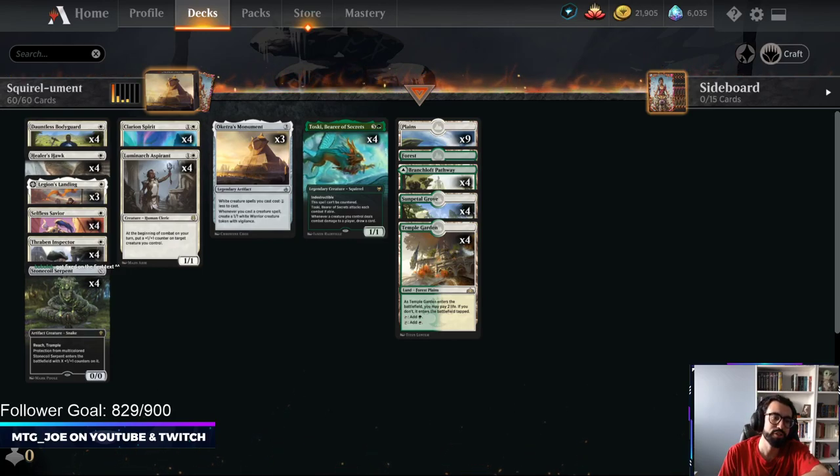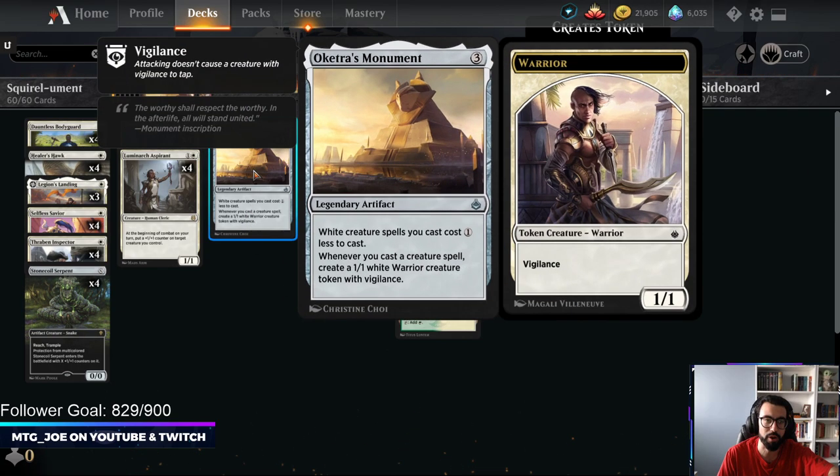Welcome back! MTGJoe here, and we are here for some more Best of 1 Historic Brews. This is a Toski Monument deck. It is basically a mono-white weenie deck, leveraging off of Oketra's Monument.